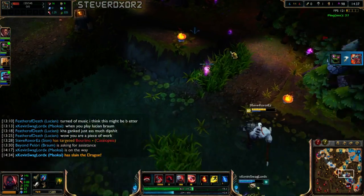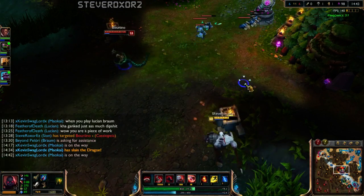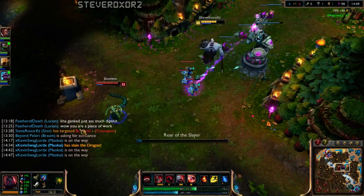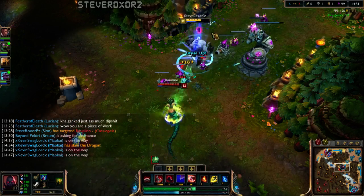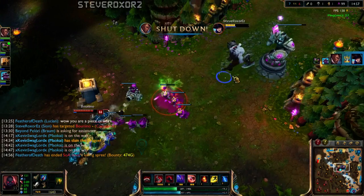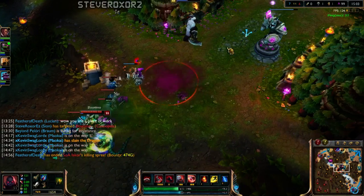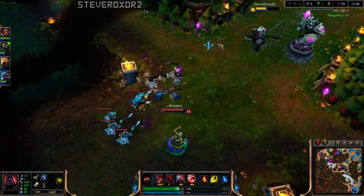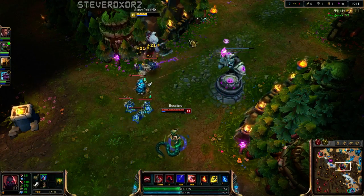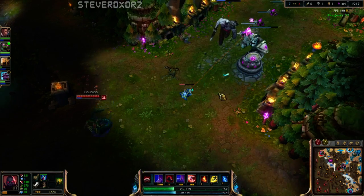Is she full mana? No, but she's got a blue buff — that's really irritating. Maokai, do you actually want to kill her? No, he wants to rotate to bot. Goddammit Maokai, why does he never help me? I'm going to stay under tower forever. It works out in the end because I'm getting farmed, and Scion is actually crazy scary in the late game — so there's that, I suppose.